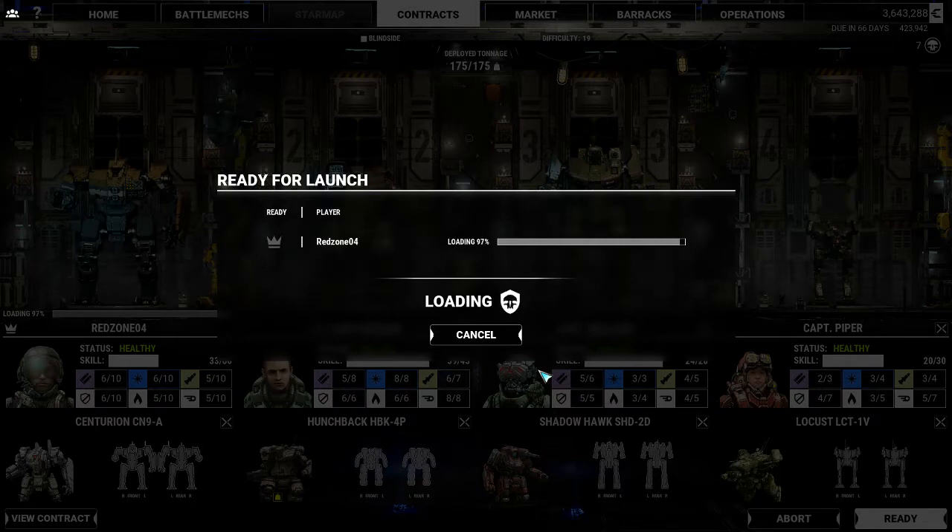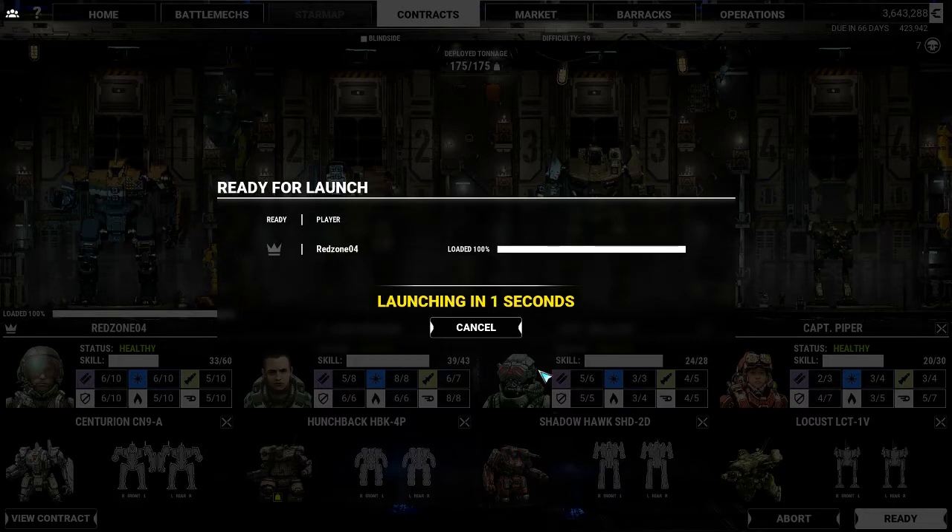One interesting mod I came across that I might install before the next video — there's a mod that will allow you to control your Lance simply through voice commands. For example, instead of pushing several buttons to issue an attack-my-target command, you could just say it. That's basically three button pushes reduced to a voice command. It's going to let you be much more effective as a mech warrior yourself, so I'm really thinking we'll have to investigate that.